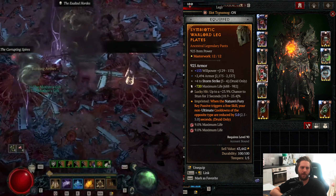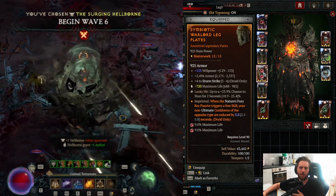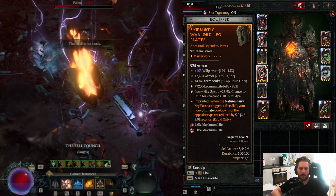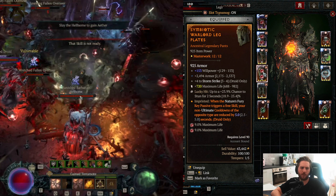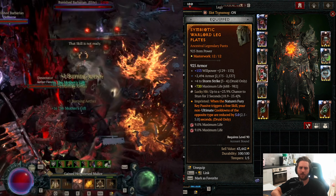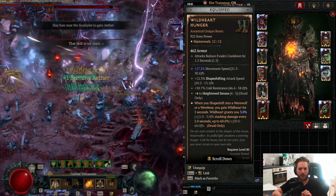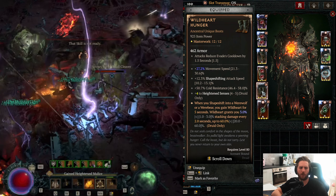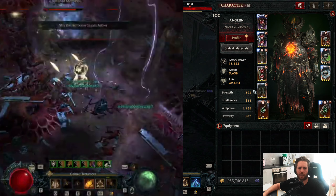For pants, take the Symbiotic Aspect so you can reset the cooldown of Earthen Bulwark and Cyclone Armor through Nature's Fury. For affixes get Willpower and try to get a Willpower greater affix, also Armor and a nice third stat. Temper Maximum Life and Lucky Hit to stun enemies, and try to triple-crit your Willpower. For boots, get Wild at Heart — they're extremely important. Try to get the maximum value of your Shapeshifting maximum damage bonus, which gives a total of 60%. Also try to get a greater affix and triple-crit your Hidden Sensors.